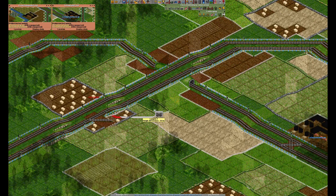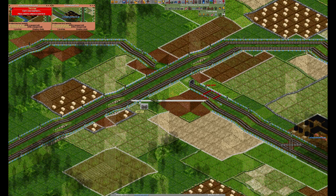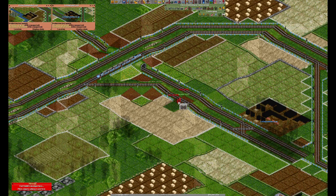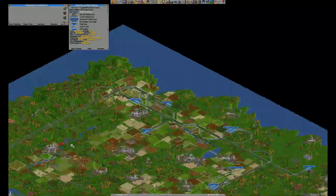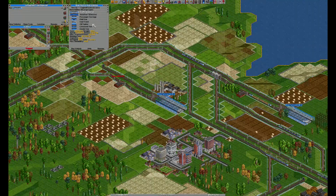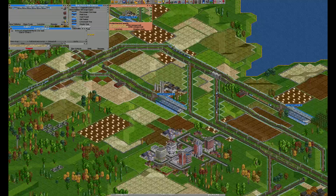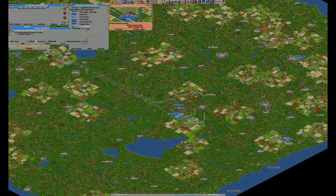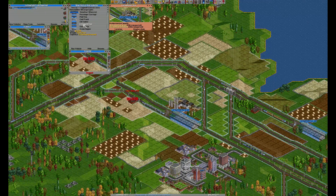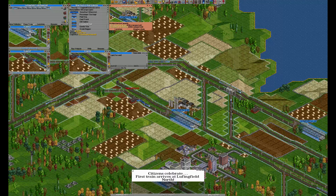Just going to connect this one as well. I'm going to go to the train at the exit of the central station and then just send the trains on the track and it should work, but I prefer this way so the trains will start loading goods earlier. I'm going to create a livestock train. This is really low livestock production, so I think one train will be enough, and three trains for grain should be good as well.